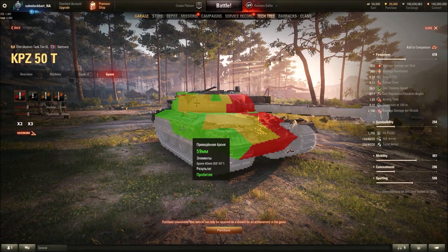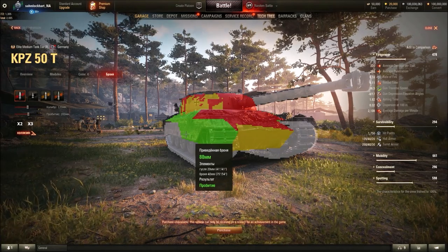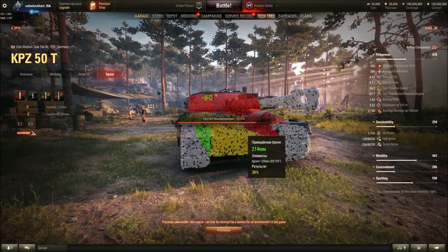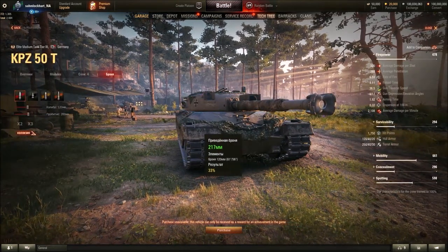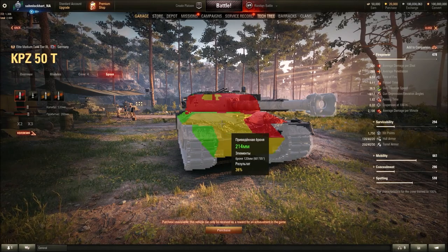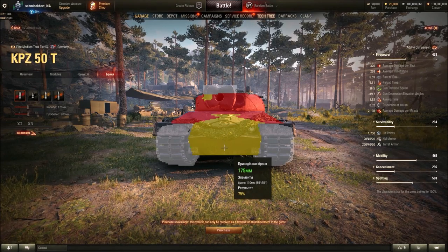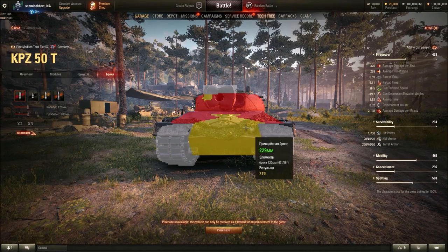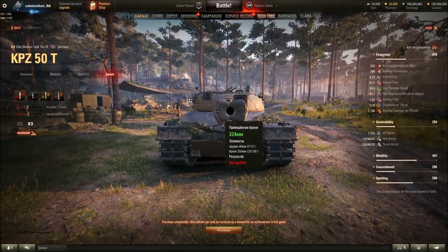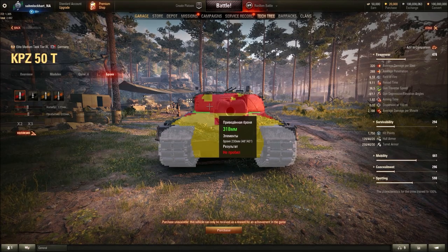Side armor is only 40mm. You do have side skirts, but they're only 20mm and won't help much. You could bounce a few shots at a critical angle, but I would not recommend side scraping. The lower plate is about 175–270mm, so it's still a weak spot. But the upper plate is more or less like a light heavy tank. Turret front is 250mm rounded, about 300mm effective — that's pretty good.